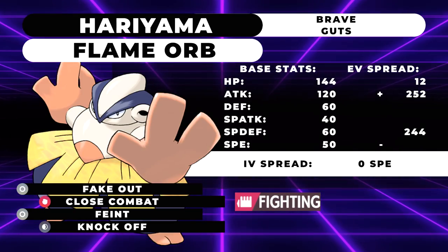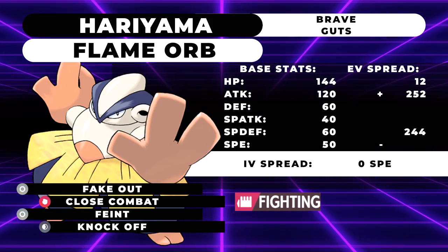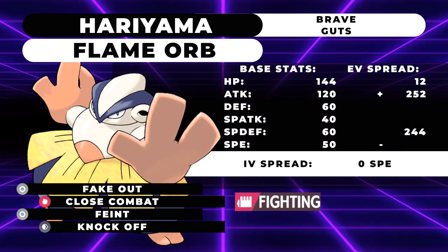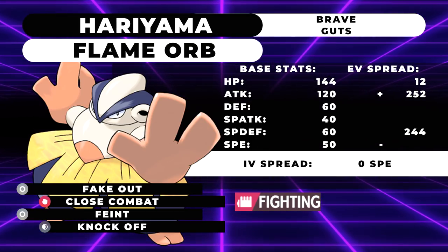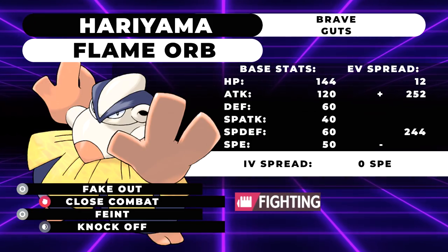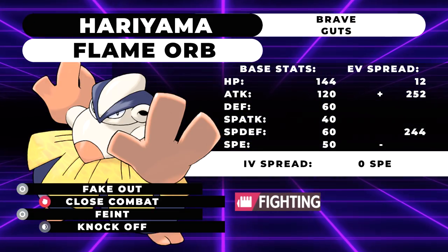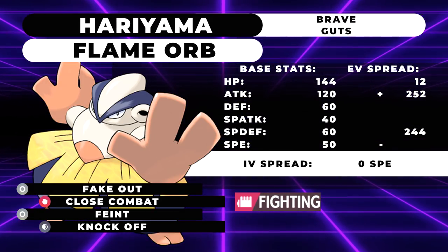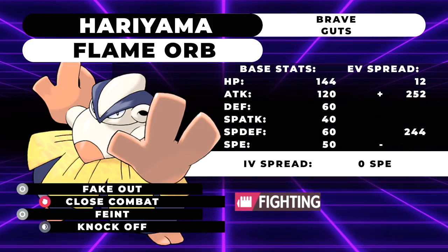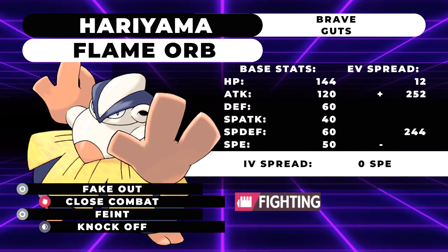Finally, at the top of my list is going to be Hariyama. Hariyama has something in common with Heracross in that it is a fighting type Guts user, but unlike Heracross, it gets access to a lot of very important support moves. It has access to Fake Out, Feint, and Knock Off, which are all extremely good. Fake Out is able to flinch Pokemon, Feint is able to break Protects, but the biggest one here is Knock Off. Knock Off deals insane amounts of damage after you get the Flame Orb Guts boost, but it also removes your opponent's items — which is really good for best of threes. If you don't know the opponent's item, you can get that information, and if you think the opponent is going to swap out, you can just go ahead and go for the Knock Off for a lot of damage while also making a strong mid-game play. It just does so much — this Pokemon is absurd.